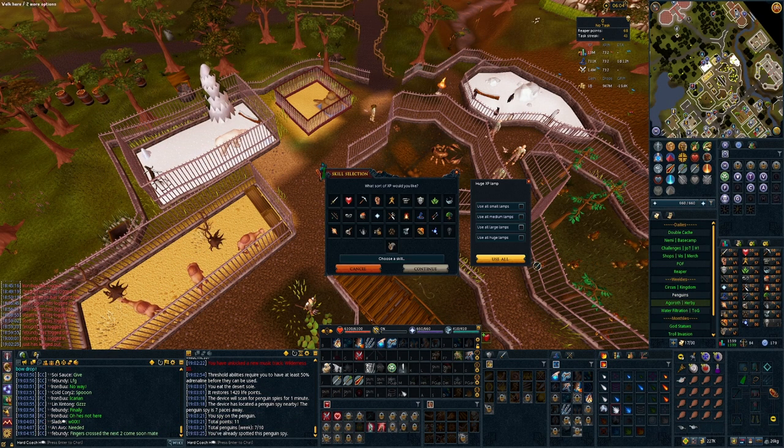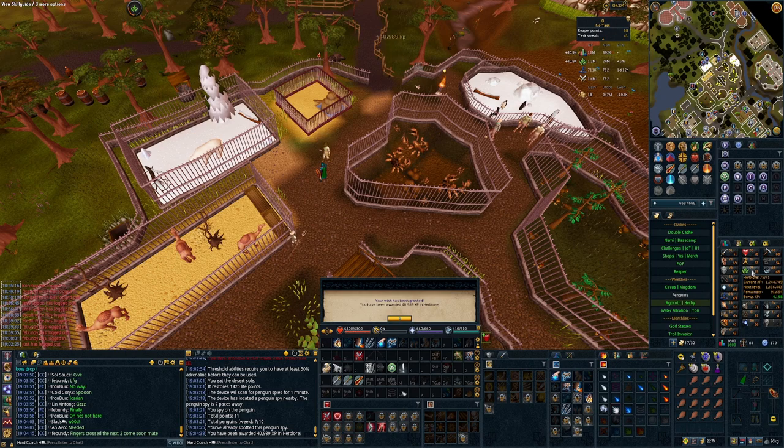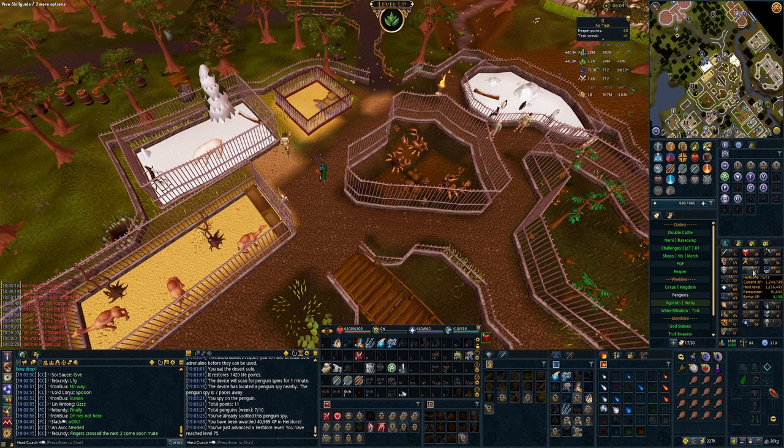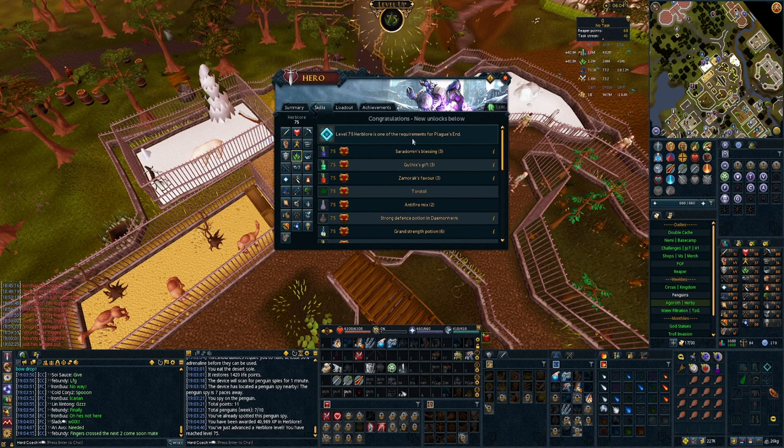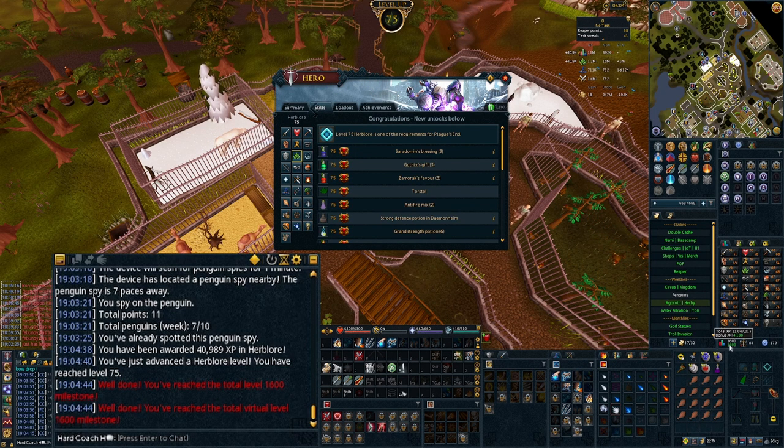Weekly resets just rolled around and I didn't quite get a chance to do the penguin quests yet. So I've done one last lot of penguins without them and I'm going to throw all the XP straight onto Herblore, which gets us level 75 — one of the requirements for Plague's End. And 1600 total level! Nice! I can finally buy my third life — I just need to work out a way to get 10 mil.